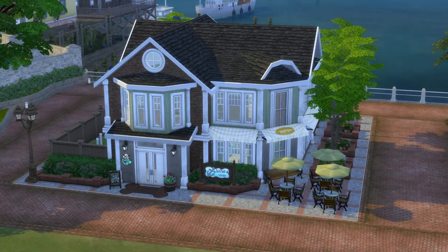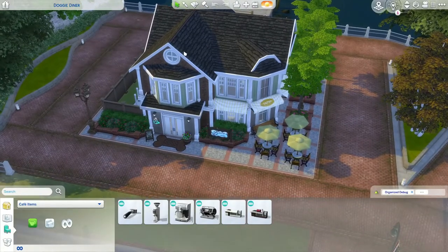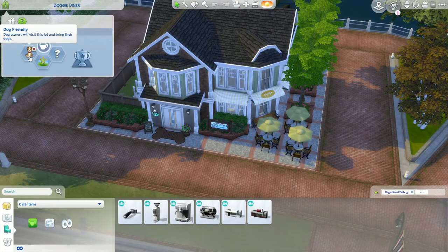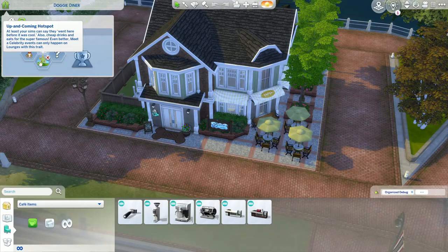The next lot is a cafe called the Doggy Diner, and — you guessed it — it is by Lil Simsie, as are the next five builds I'm going to show you. I didn't realize I had that many builds by her in my game, but she's a really talented builder who makes a lot of functional gameplay things. This is one of my favorite places to go, not only because it's a cafe but because it has lot traits for Dog-Friendly and Up-and-Coming Hot Spot.